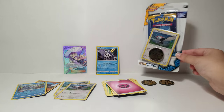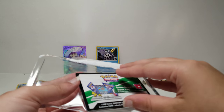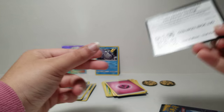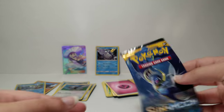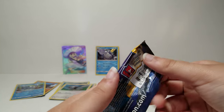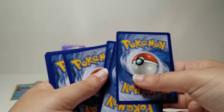Our final pack has a Lunala pack art. Let's get this opened up. Here is another code for you guys, another Pikipek holo. Another code and another Pikachu coin. Finally, here is our Lunala pack — our last pack of all the Pikipek promos. Hopefully we'll get something good.